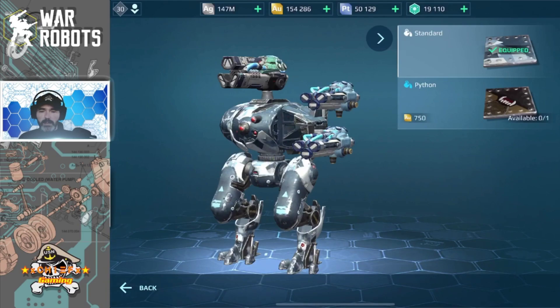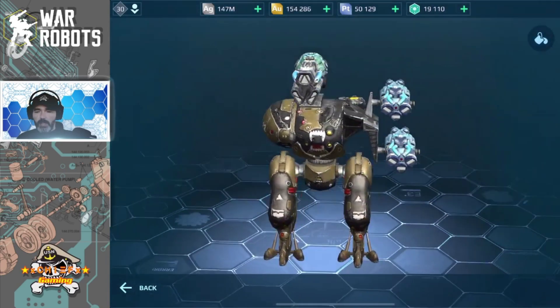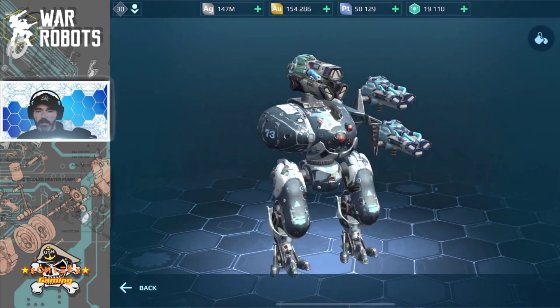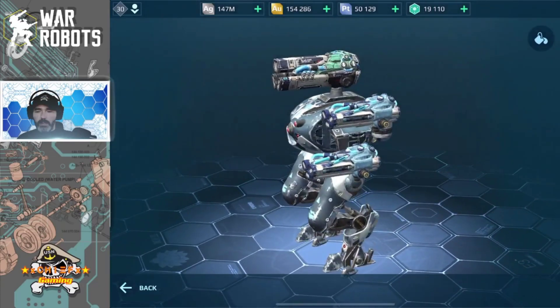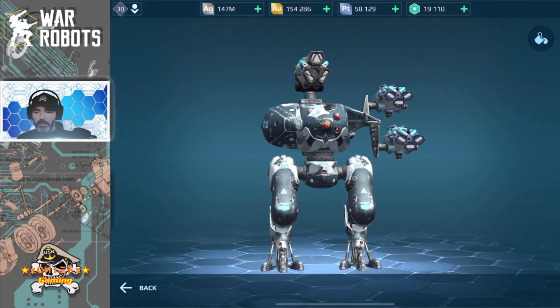It actually looks pretty good and it does look like it will be coming with a paint job already released called the Python, available for 750 gold in the paint store. So that is what the paint job will look like. And this here is the standard paint job — it actually looks pretty cool. Can't really complain too much about it.